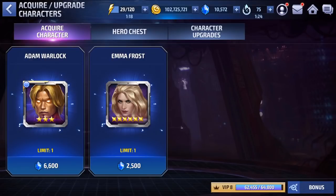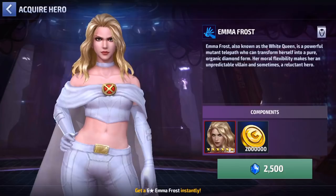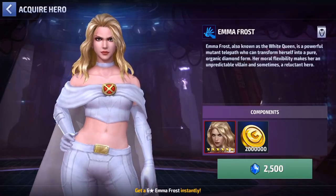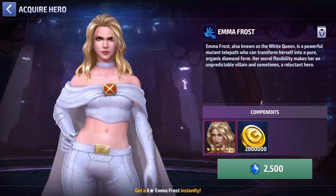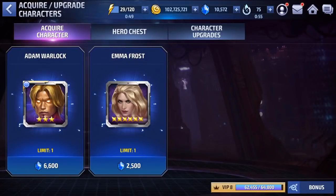I've always really liked Emma Frost, so I'm definitely going to be picking her up and we're gonna see if that is going to be a bad decision or not. After you purchase her pack, you do get her at six stars, but then you have to repeatedly purchase this pack again to get biometrics to level up her gear, which is kind of annoying. So basically when everything is said and done, she's probably going to cost either the same or more than Adam Warlock depending on your RNG with the gear rolls.